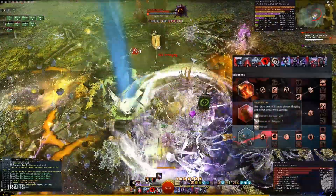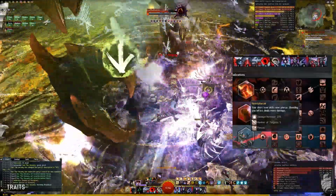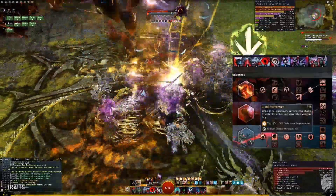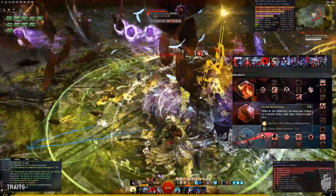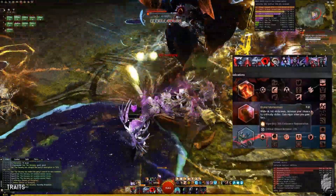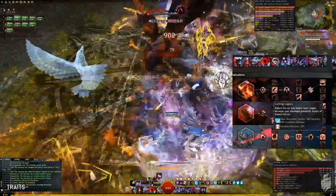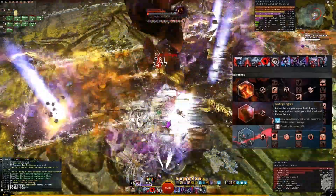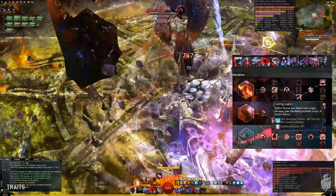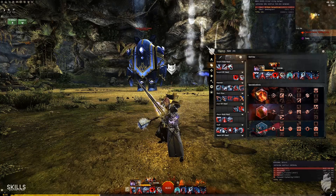Shortbow skills pierce and Bleeding you inflict deals more damage. You'll be doing Bleeding from your Geomancy Sigil especially, so this is nice. While at Full Endurance, increase your chance to Critically Strike by 33%, so you'll want to not dodge as much as possible for the extra critical chance. I take Lasting Legacy for twice as many Call of Fervor stacks, which is 10% extra Condition Damage on top of the regular 5 stacks of Call of Fervor.